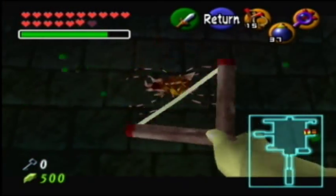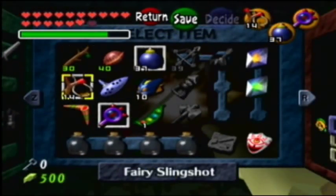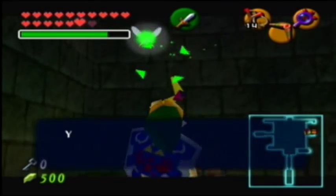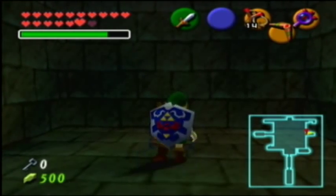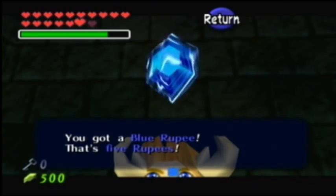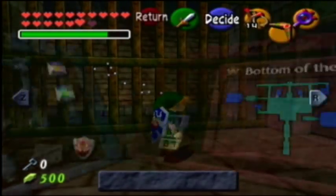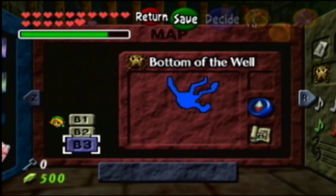Skulltula — the last Skulltula of this dungeon. Sweet. And I believe this is going to clear out the dungeon for us, which is nice, since we're approaching the 13-minute mark here. So we're going to have a little bit of time left. What's in this chest? This chest contains a blue rupee, I guess. I think that would actually contain a Deku shield if you lost yours to those fire keese before. That essentially clears out the Bottom of the Well — we got all the Skulltulas. We missed a chest there, but I don't really care for it.